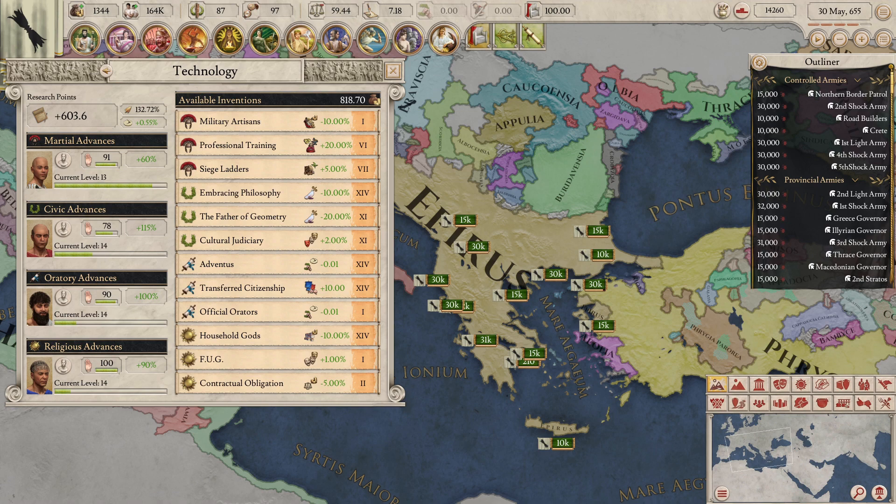Before we go into detail on how the technology system works, I will very briefly give you a simplistic vision of how the tech system works, which will give you a brief idea on how it functions before we dive into the deeper and more complicated stuff. Each month, depending on the number of citizens you have, you produce a certain number of research points. The more citizens you have, the higher the number of research points. The more research points you have, the faster you'll gain tech levels in each of the corresponding categories: martial advances, civic, religious and oratory advances.